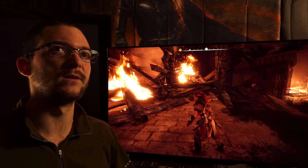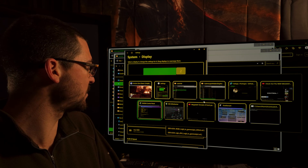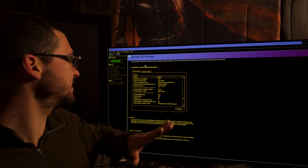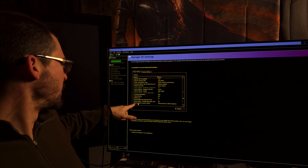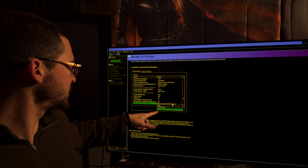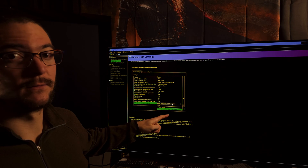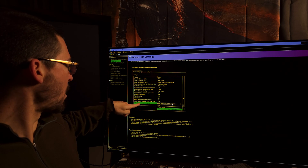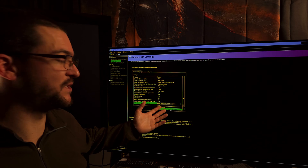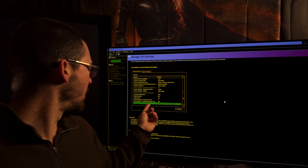I think this is going to work even for DirectX 9 games. One thing you need to do in the NVIDIA control panel — I'm not sure about AMD — is go to Manage 3D Settings and change the setting called 'Vulkan/OpenGL present method'. Change it from the default 'Auto' to 'Prefer layered on DXGI swap chain'. By doing this, you're going to get that forced auto HDR working for Vulkan games.